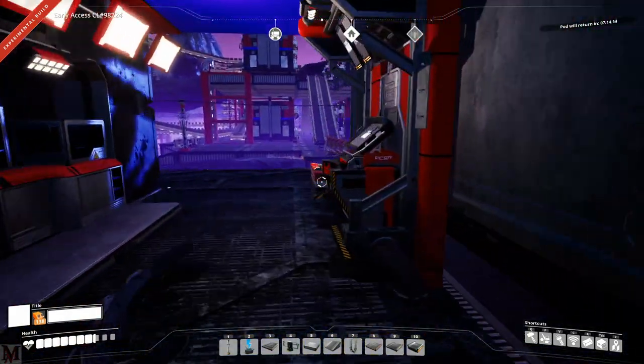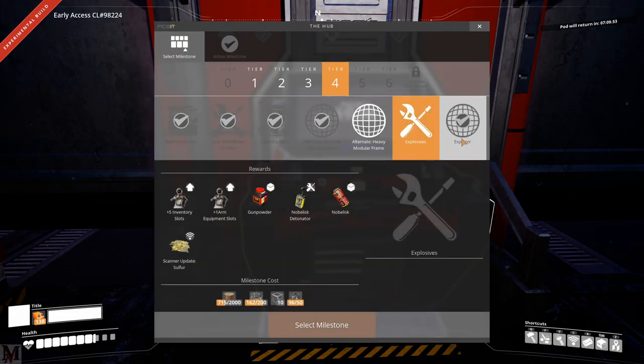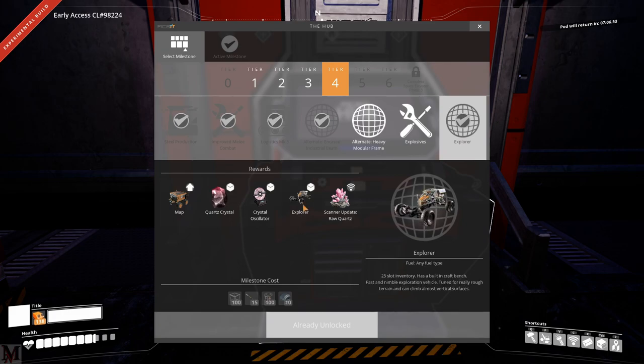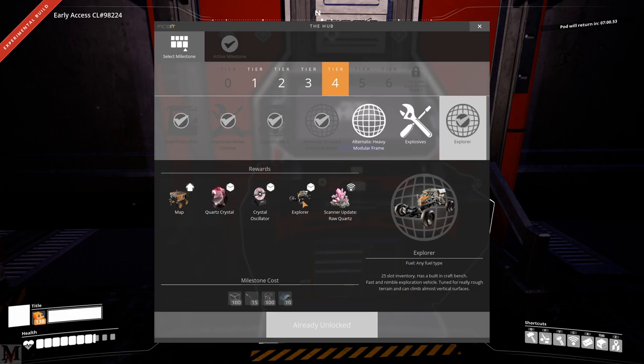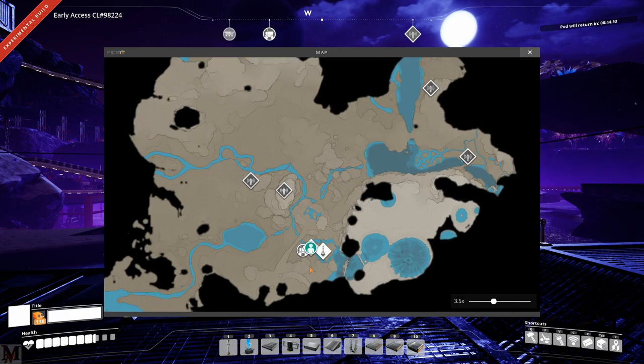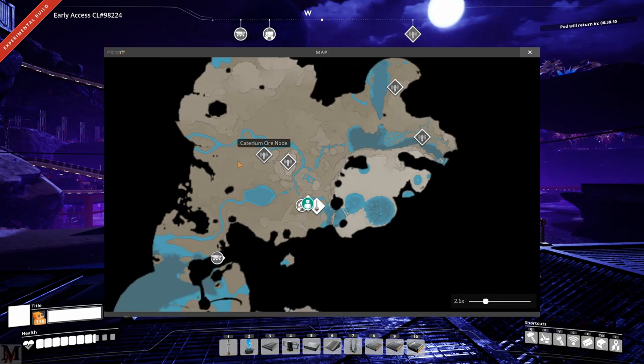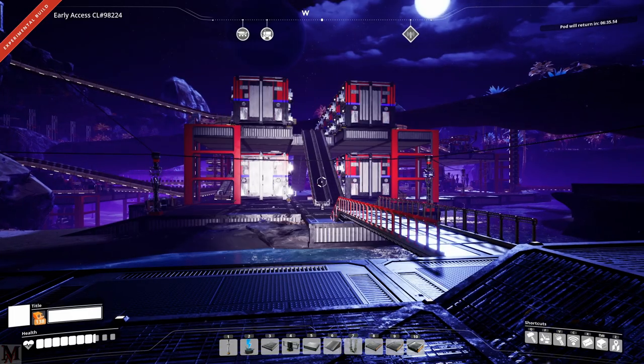That's pretty much it when it comes to quartz and sulfur. I'm super excited about the Explorer because it's a dune buggy — it's basically everything you wanted in the other vehicles but haven't gotten to yet. It's supposed to be fast, nimble, balanced, and very good with terrain. And finally, finally, finally — we got a map! You can put beacons up, see all your structures and beacons, see where you are, and probably see where your teammates are. Super awesome, I'm excited about that.